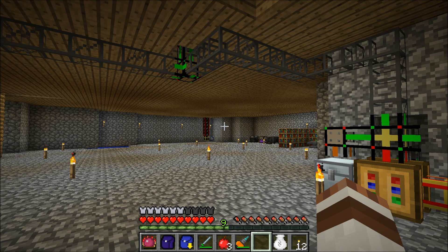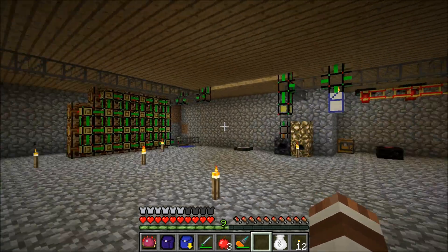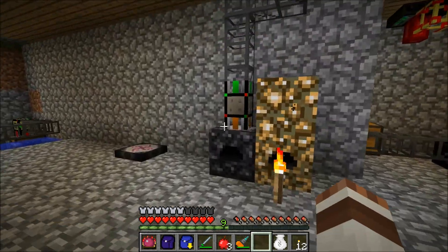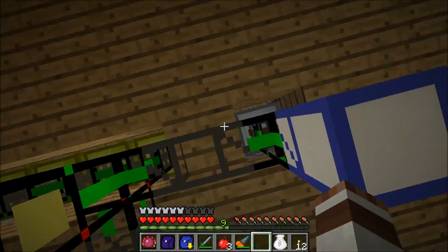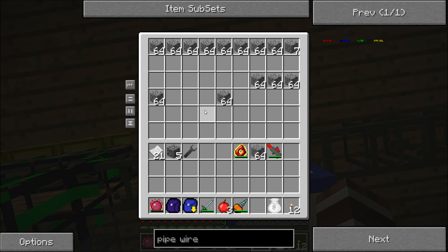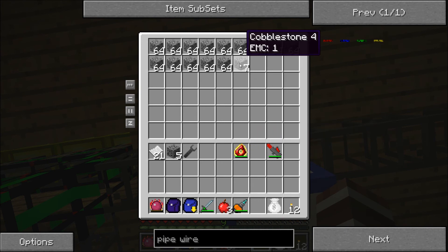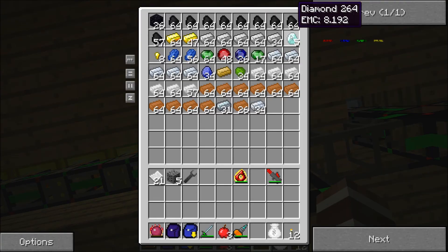Hello guys and welcome to the 20th episode of the second season of Minecraft Mint Mods. I'm again playing on my normal world, as always, and I'm actually trying to gather some diamonds. But I just came from a mining trip — as you can see there's still some cobblestone in this chest — and I have actually been very, very unlucky with getting diamonds, because I only have five left.